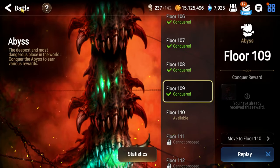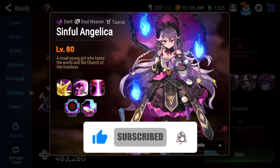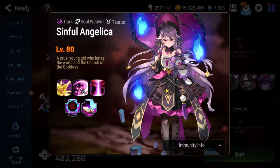What's going on Epic 7, I'm Sue and this is my beginner's guide to Abyss Floor 109. Floor 109 will have you facing off against Sinful Angelica in what is arguably one of the most difficult floors.